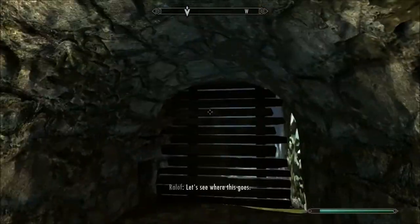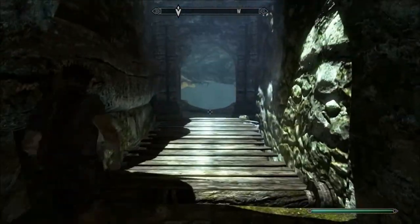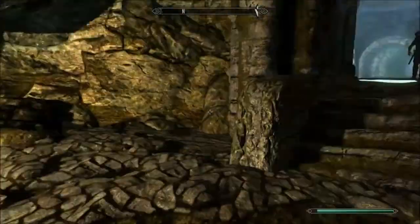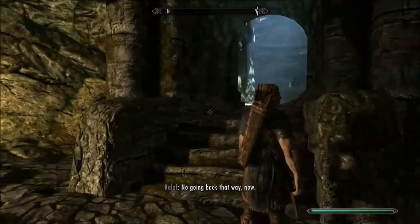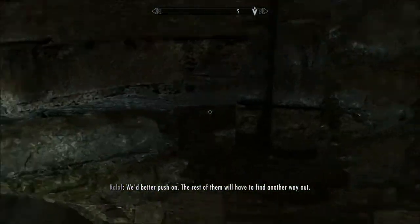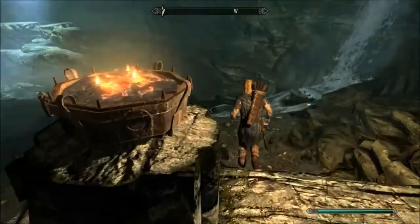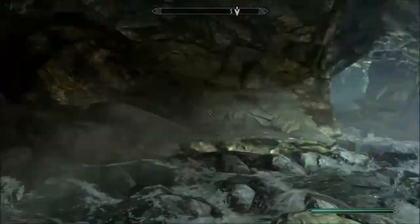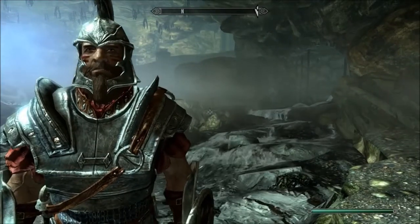We have a lever here - I'm guessing this controls the bridge. It does, I was right. The inevitable happened. We've got another cave here. Ralof, come on, let's do this. This doesn't feel very stable. We're blocked in - we can actually drop down here. I think at this moment, just for the sake of this series, of how great it's going to be, I will commit my first save. And I will save it with my face on screen.